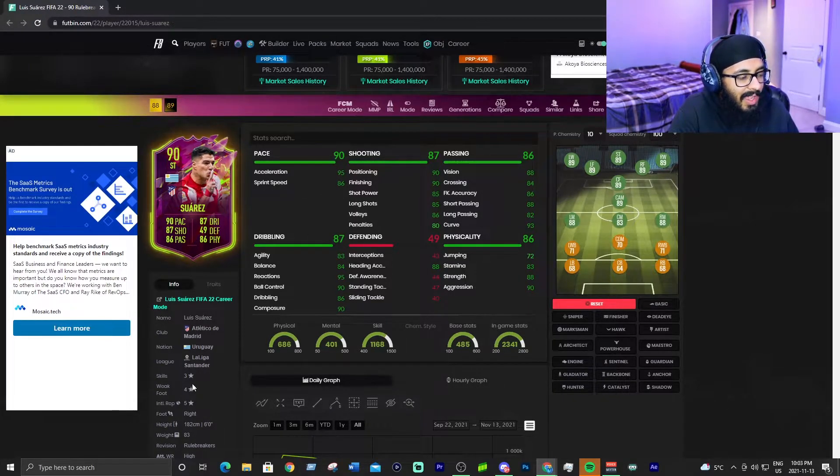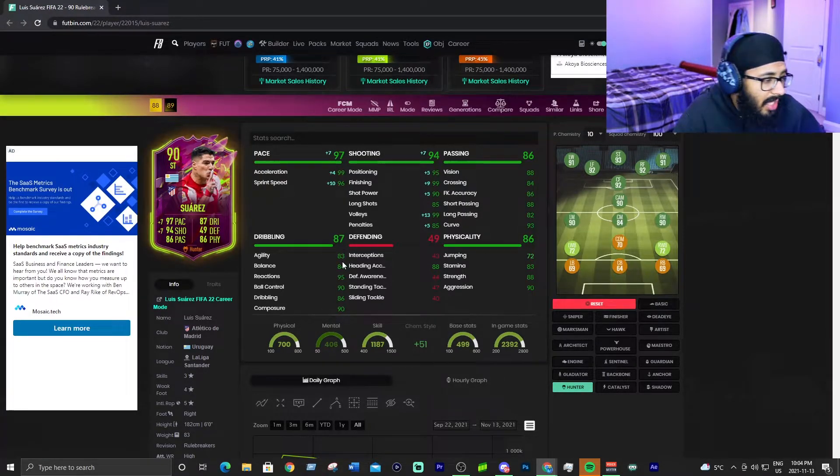What holds this card back is three-star skills and four-star weak foot. You just don't want three-star skills on a striker. If you throw a hunter on him — holy shit — 99 finishing, 95 positioning, maxed volleys, great penalties, great sprint speed, great acceleration, great vision, great crossing, great passing, great curve, 83 agility, 84 balance, amazing ball control and dribbling, good composure, great stamina. He's very, very strong. This is an overall perfect number nine.